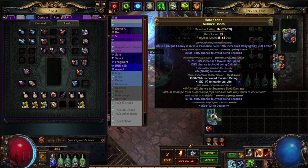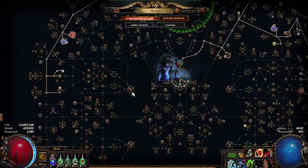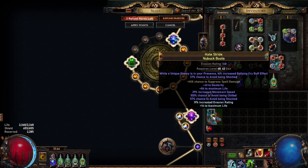However, if you're rolling with a Grand Exarch modifier on top of the suffix, you can easily get a total of 100% shock avoidance. We then combine this with the Storm Shroud jewel — as you can see, you're just buying it for the jewel modifier: 'Modifiers to chance to avoid being shocked apply to all elemental ailments.' So with this jewel and these boots, you have 100% elemental ailment immunity.